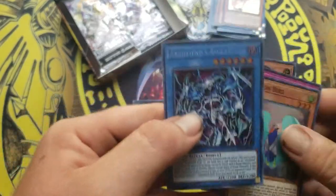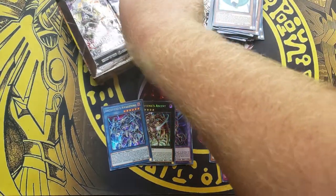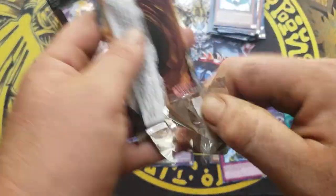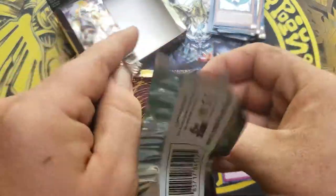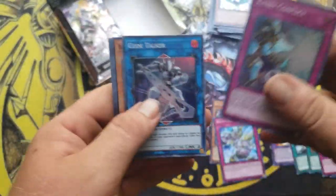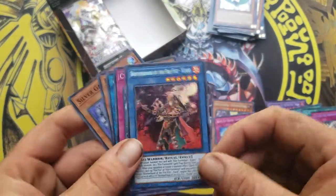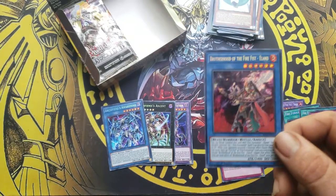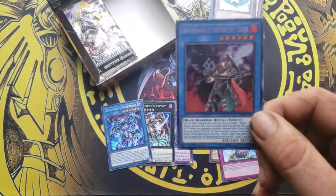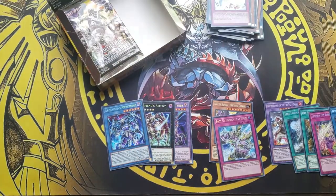I got the Archfiend Awakening. All I need is a Synchro Sun that's gone now. Brotherhood of Fire Fist Elite — I think that is the Ritual, and guess what? That's a hard card to pull. I think that's the first — I haven't seen many of those. I think it's pretty high price too. I may be pretty good now.